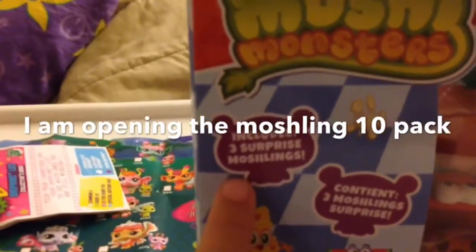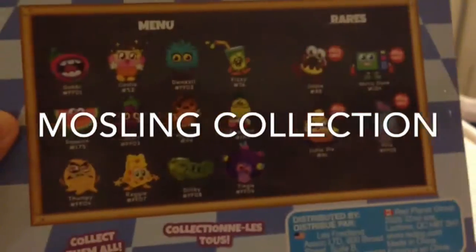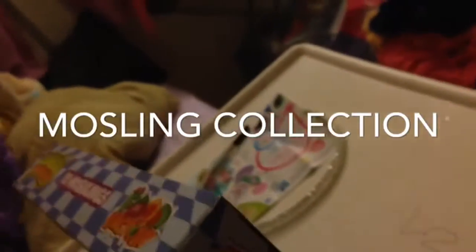We are going to open a 10-pack of moshlings. This includes 3 surprise moshlings and 3 moshling surprises. This is the whole collection, and this is the Food Factory. I found this at Justice — it was $20.